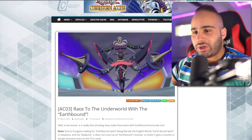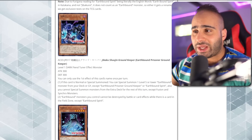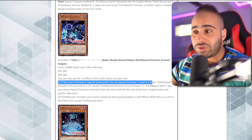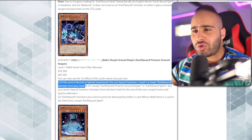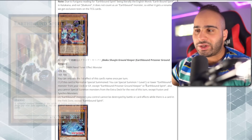These new cards are going to be in Animation Chronicle 3 if I recall correctly. The first card is Earthbound Prisoner Ground Keeper — Level 1 Dark Fiend Tuner Effect Monster. You can only use the first effect once per turn: when this card is normal or special summoned, you can special summon one Level 5 or lower Earthbound monster from your deck or graveyard. That's pretty good.